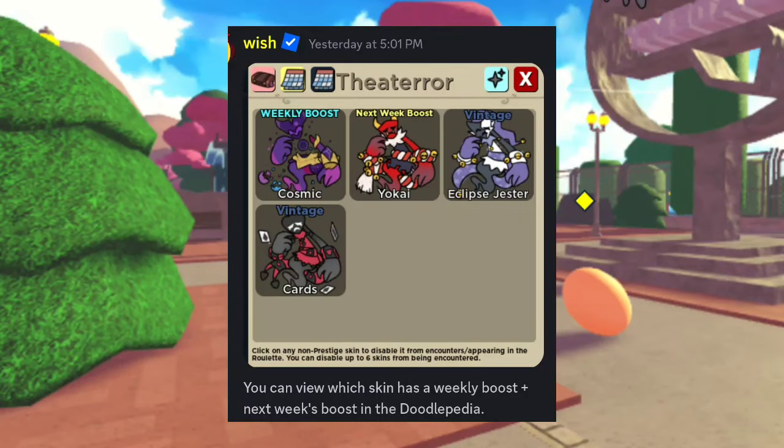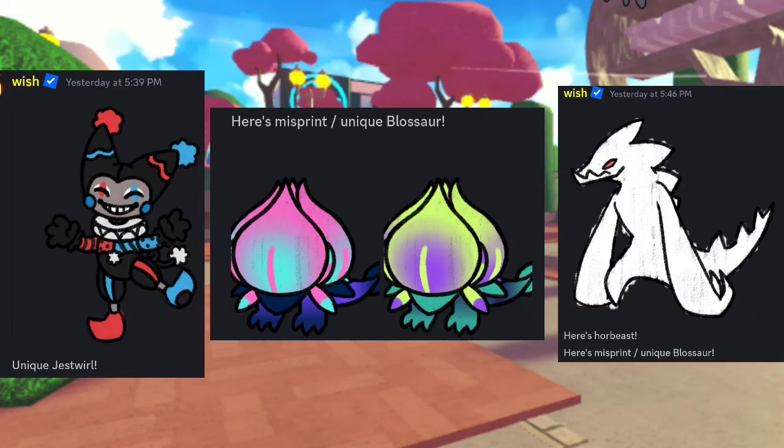You can view which skin has a weekly boost and next week's boost in the Doodlepedia — that's pretty cool. See how it says 'weekly boost' at the top of the first cosmic skin. You can get prepared if you want to get a chain going ahead of time. We also got some new uniques: Unique Just World, the misprint version of Blossaur, Unique Blossaur, and Unique Horbeast — actually pretty cool looking.